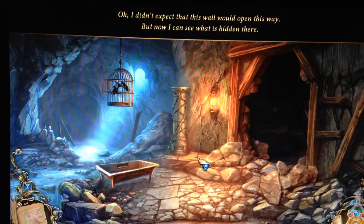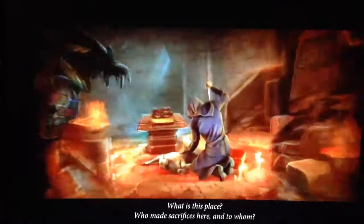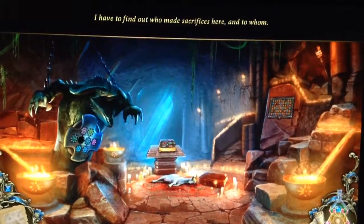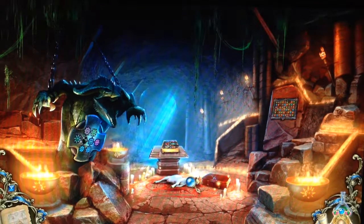Now I didn't expect this wall to open this way - but now I can see there's something hidden here! What is this place? Who made sacrifices here and to whom? It was Jack! He ordered the candles and the goat!